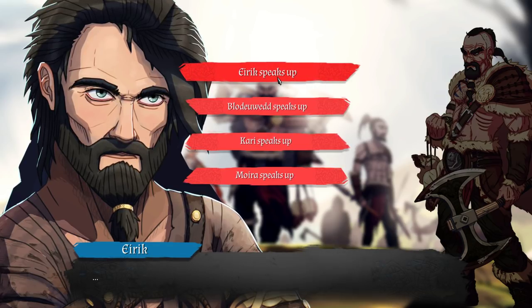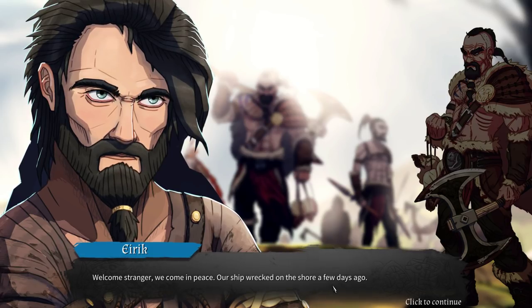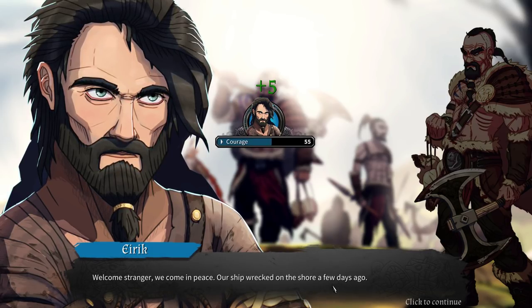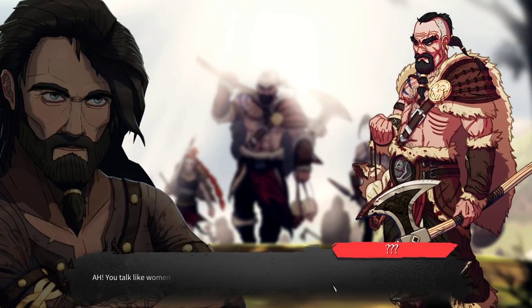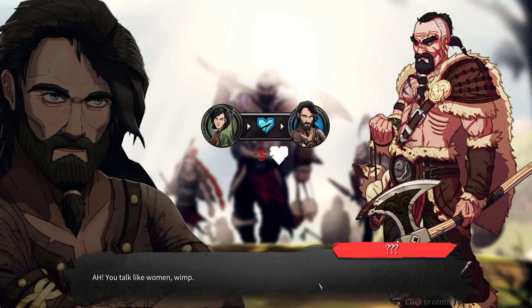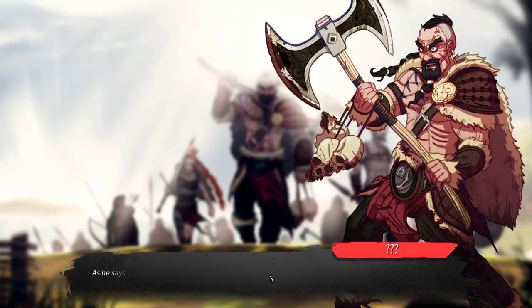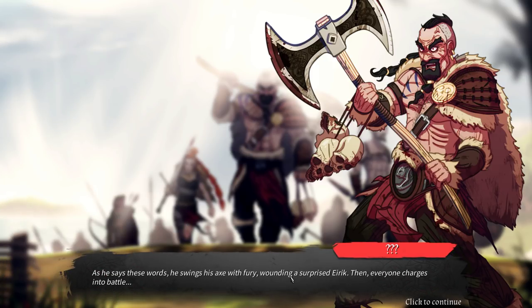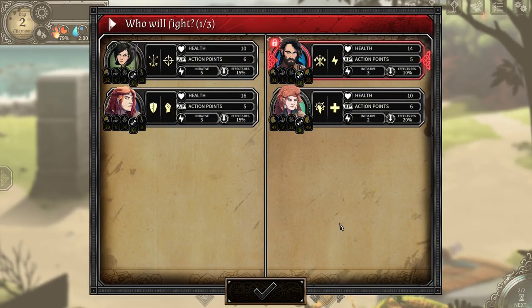Elric speaks up: 'Welcome, strangers. We come in peace. Our ship wrecked on the shore a few days ago.' The stranger responds: 'You talk like women. Say welcome to my axe, coward.' As he says these words, he swings the axe with fury, wounding a surprised Elric. Then everyone charges up to battle. All right — it's time to fight!